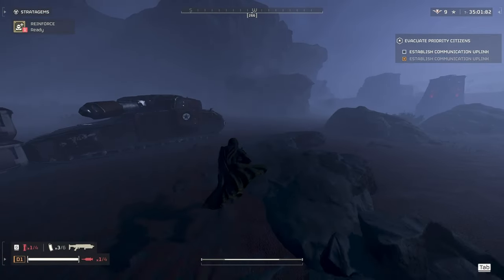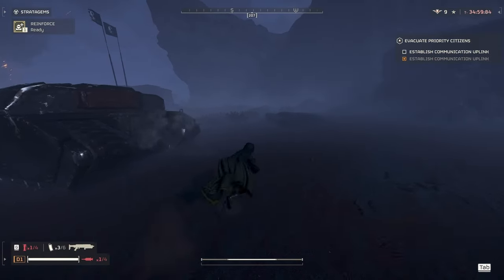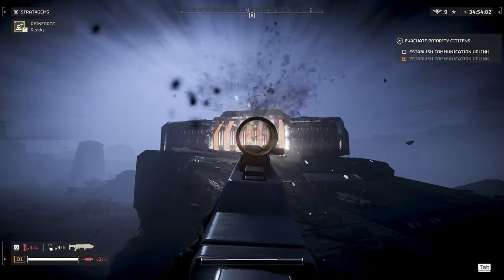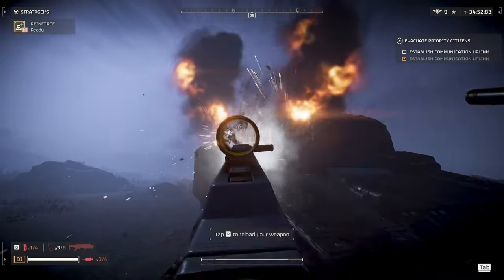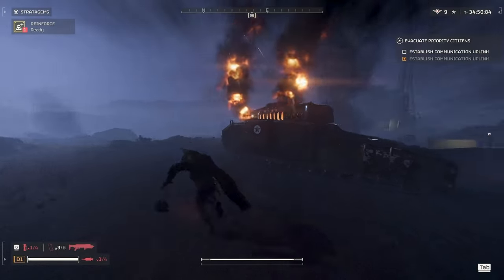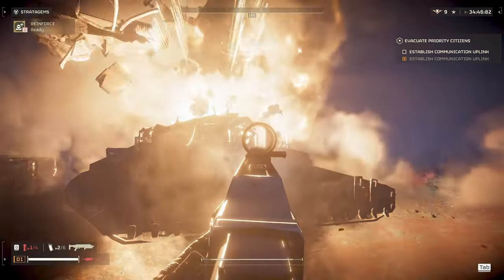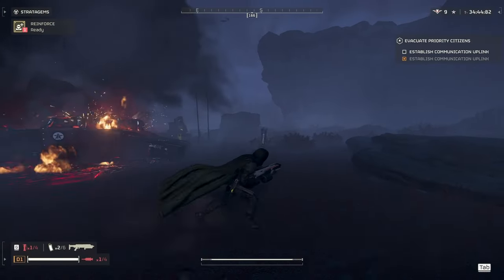Next up we have the tank. The tank's weak point is in the back, and if you fire at the tank you will be able to kill it. I think it takes just over 1 magazine to kill a tank. Maybe I missed a shot, I'm not sure. I tried it more than once and both times I had 1 bullet left.